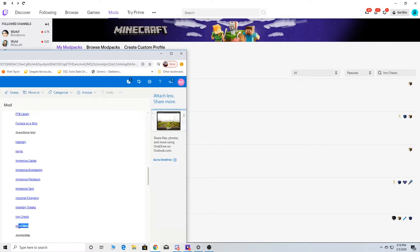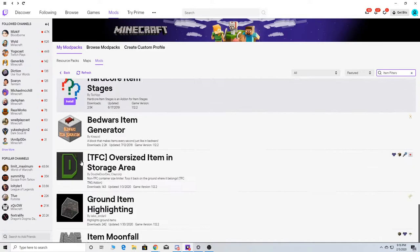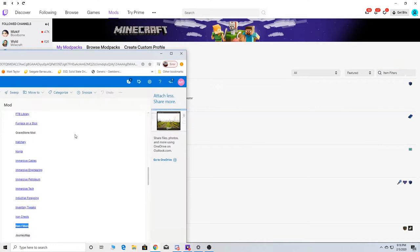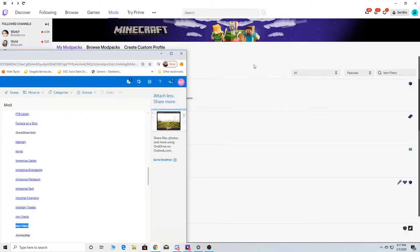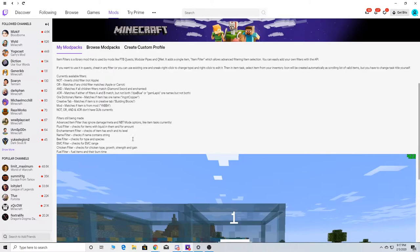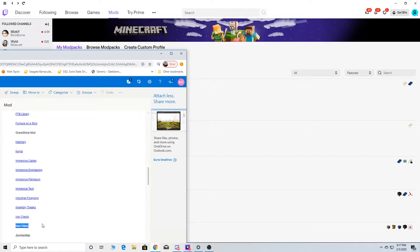Iron Chest — you've got there. Item Filters — is it this one? Random Filters. I'm not sure — it's either... I don't know. We're going to have to put — well, I can't really sort this out right now, but we'll come back to that one because I'm not sure. Journey Map — that's the basic one.